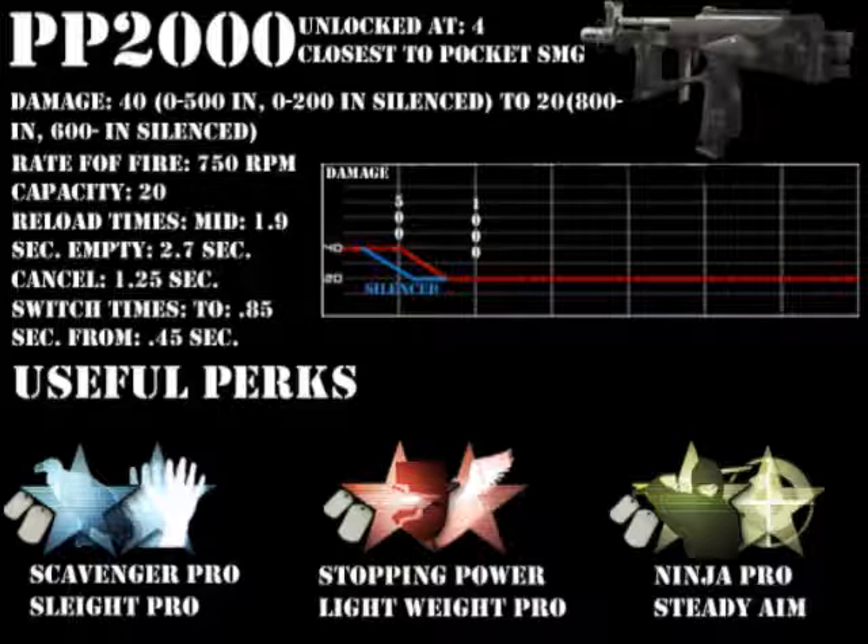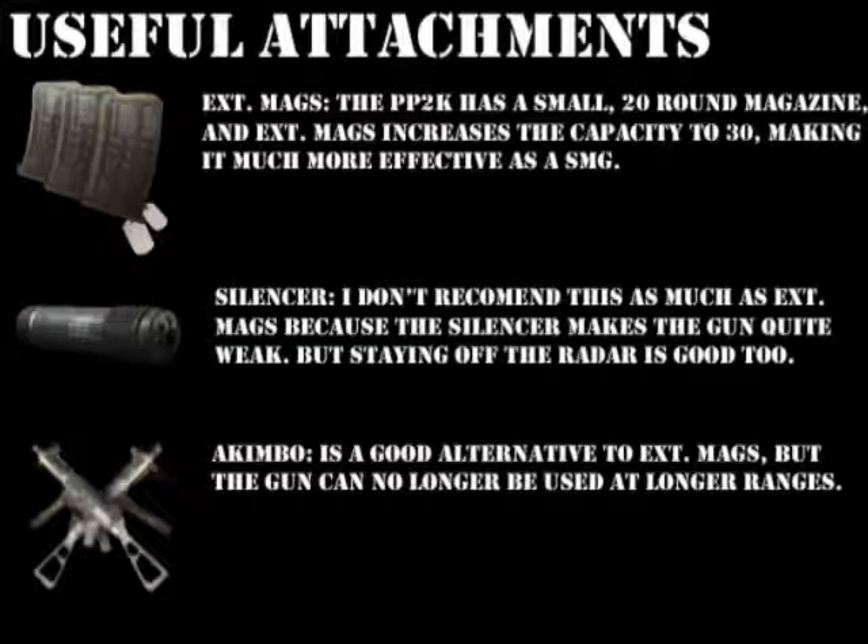So Steady Aim just tightens up those crosshairs for spraying. For useful attachments for the PP2000, I picked Extended Mags. The PP2000 has a small 20-round magazine, and Extended Mags can increase this to 30, making it much more effective as a submachine gun. I also picked the Silencer — I don't recommend this as much as Extended Mags because it seems to make the gun quite weak, but staying off the radar is good too. And I also picked the Kimbo because it is a good alternative to Extended Mags, but the gun can no longer be used at long ranges, which I think is one of its very strong points.